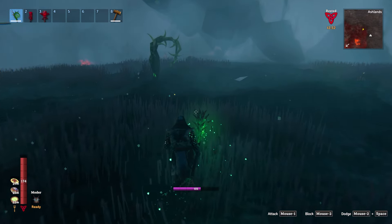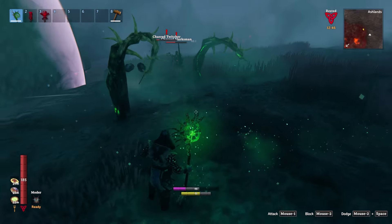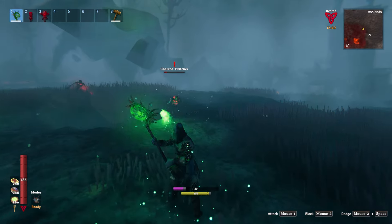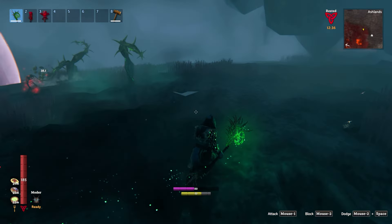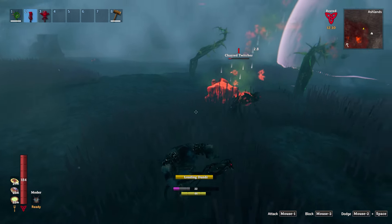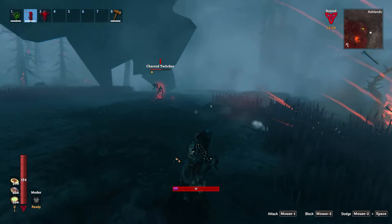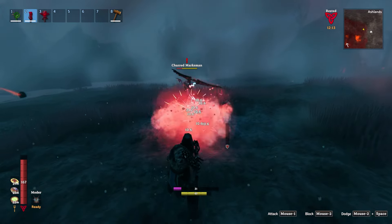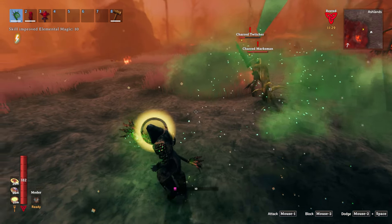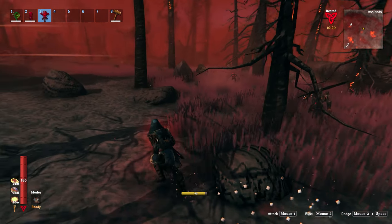Trust me, you're going to want this armor set — it's quite fun to have magic in the Ashlands. We have a god mode on our new weapons here just to show you, but the new eitr gear gives you the ability to use magic and your eitr will regenerate quite quickly. You can just sit here and spawn stuff, use shotgun spells like this, and of course release chaos as well.